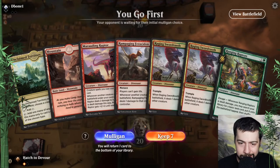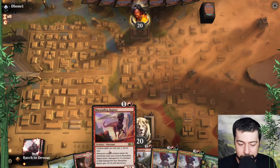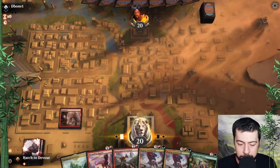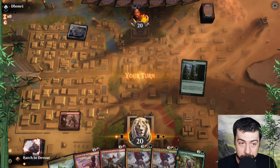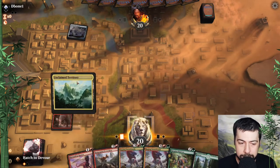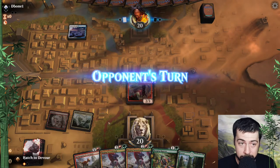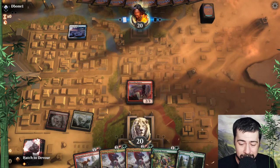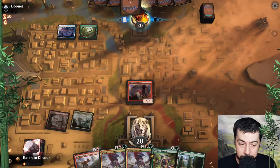We'll keep this hand — we got marauding raptor, ranging raptors for turn three, it's going to be pretty good. Get ahead nicely. Pray they don't answer that marauding raptor because it'll certainly slow us down, but it's not the end of the world — we got that third land so we still have basically a guaranteed turn three play.